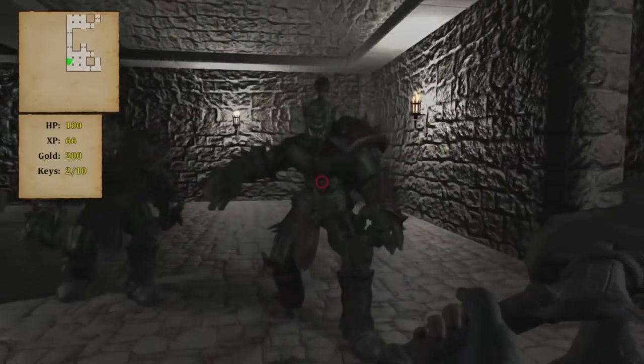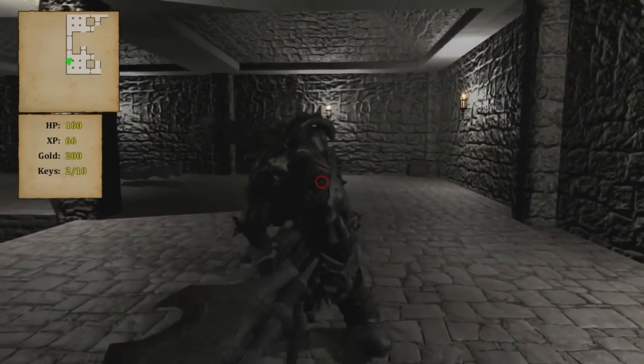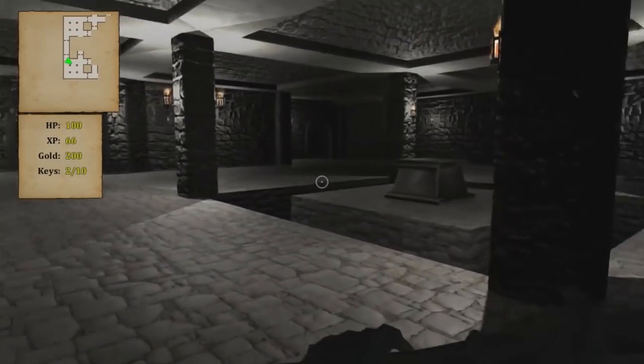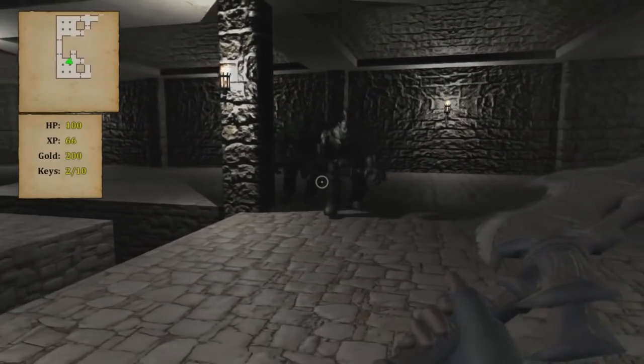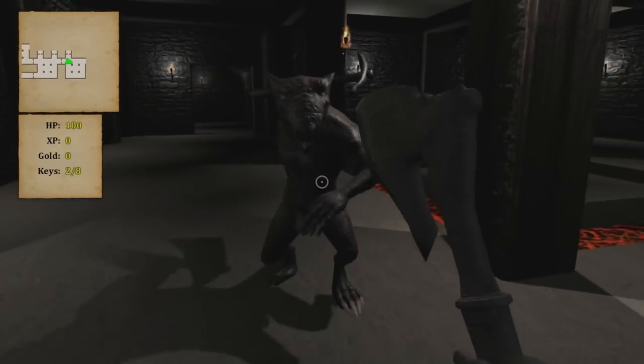Crypt of the Serpent King is a simple, casual, and cheap first-person dungeon crawler. The game doesn't feature any sort of story. You're just kind of dropped into the dungeon and set off exploring. Your goal is to get through the game's seven levels of the dungeon, facing off with the Serpent King at the end.